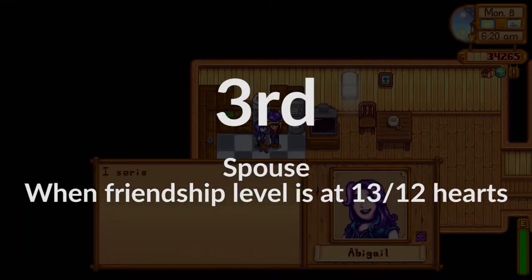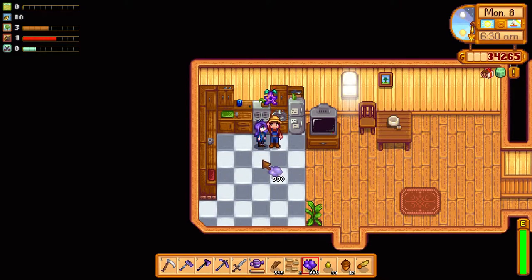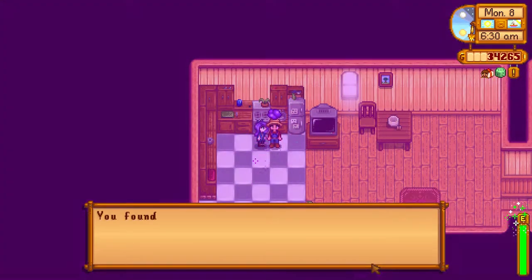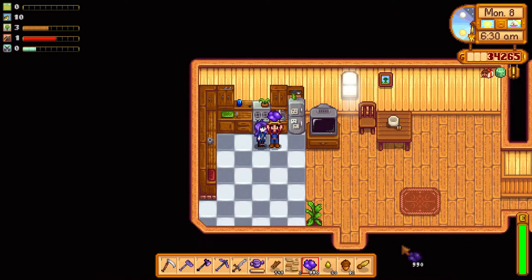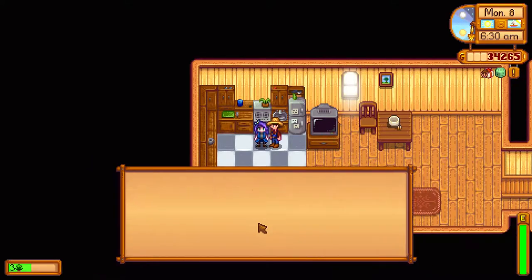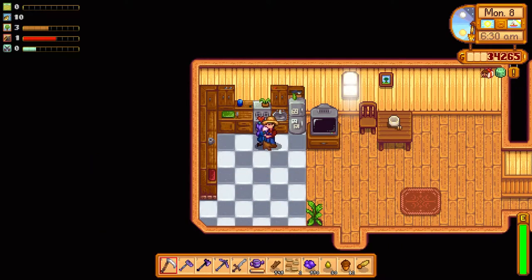Another way is to get your spouse fully hearted. I think the maximum is 12 hearts, but if you reach 13 hearts, your husband or wife will give you a star drop. Basically you'll receive a comment about life on the farm and how they're enjoying it, and then they give you the star drop fruit as a thank-you gift.